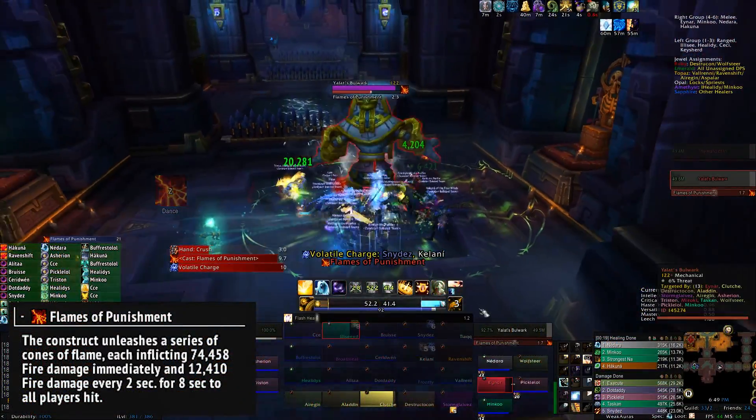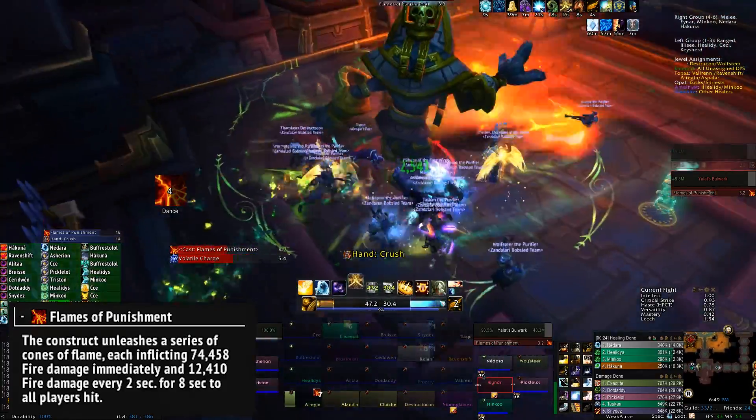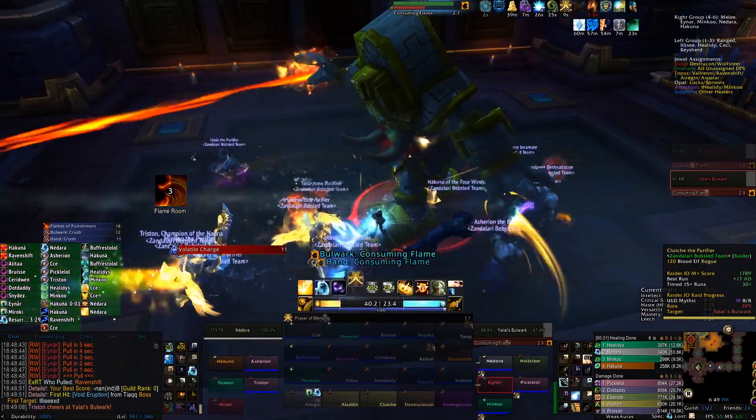On the right side, you'll have to deal with Flames of Punishment instead. The boss will charge up briefly before spamming a cone of fire while rotating. You need to make sure you get behind the boss and follow it around. That's the main reason why melee do so well on that side.